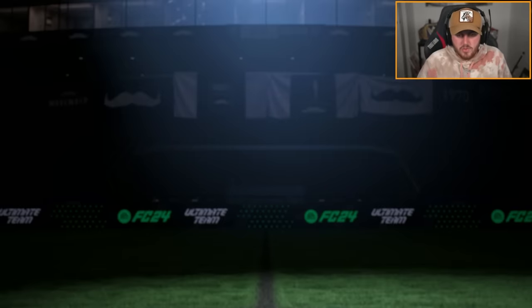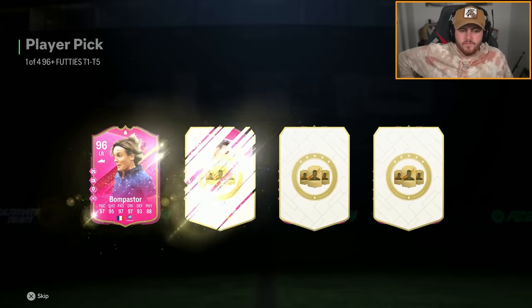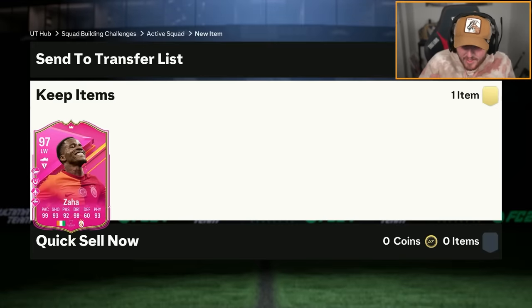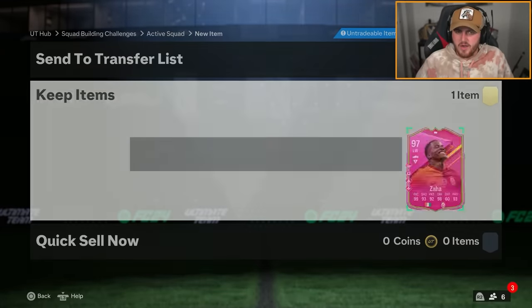We've got another 96 plus pick on my account now. I'm feeling Salah, Son, Ronaldo in the same pick. I'll take Zaha. Zaha's effectively Son, Salah and Ronaldo merged into one player anyway, right? So yeah, that's cool.